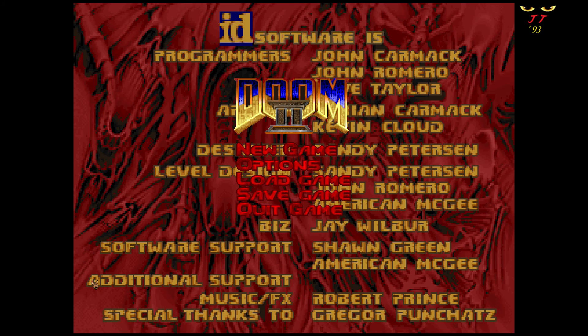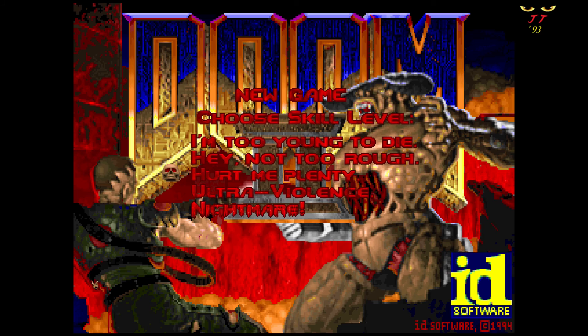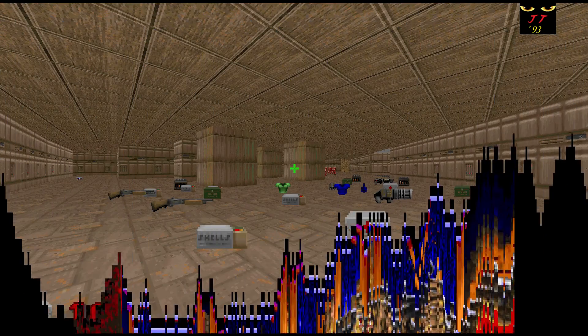Hey everyone, JagTagger93 here, back again with our Do-Wat-To-Play-Through. This one is called Level Num 2. It's by Andrew Scotland, and I might have got myself into a bit of a pickle with this one. It just says 'run to survive,' so I'm wondering what kind of map this is going to be.